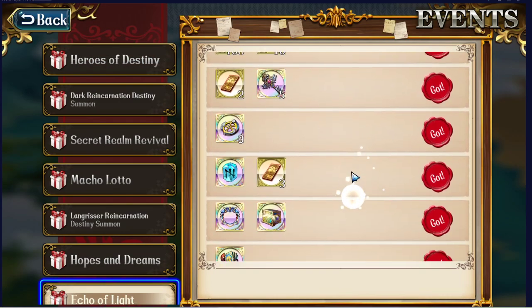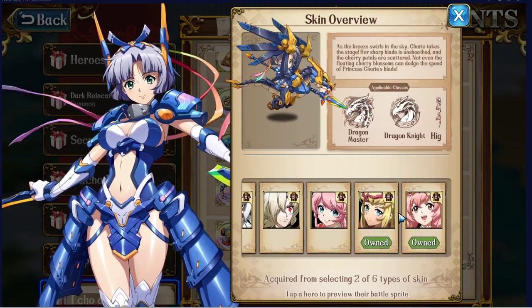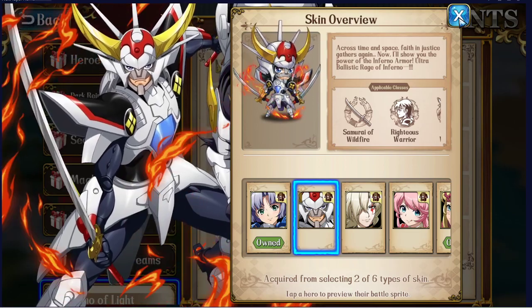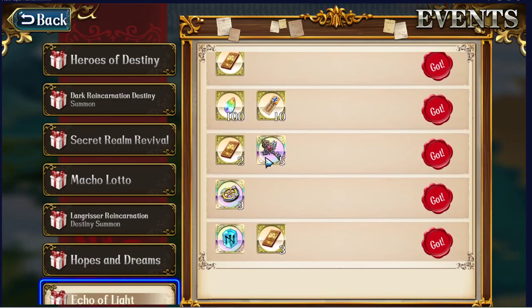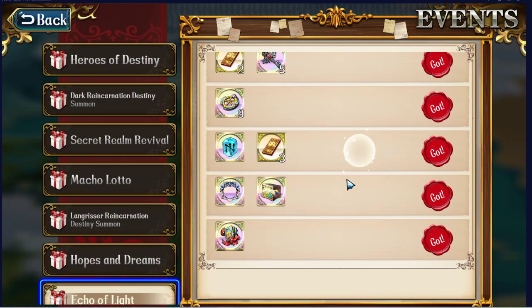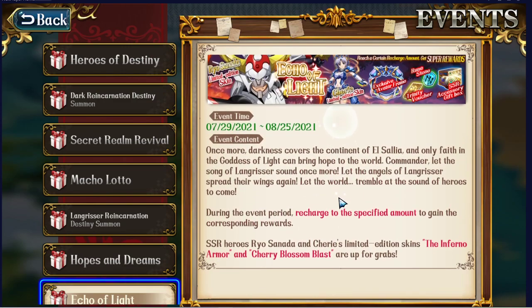With the Echo of Light, the more you spend — up to $278 — you can get two skins. Along the way in Echo of Light you'll also get extra Trinity Tickets, Trinity Crystals, a Wheel of Fates, and even a Ruin Stone. I think it's around $72 to get the random SSR accessory, and about $107-$108 for a fancy avatar frame. They make sure to reward you along the way.